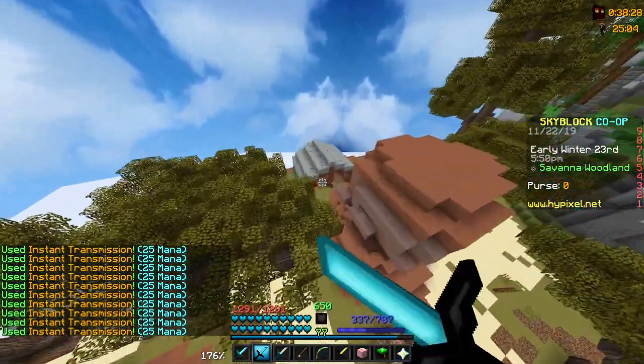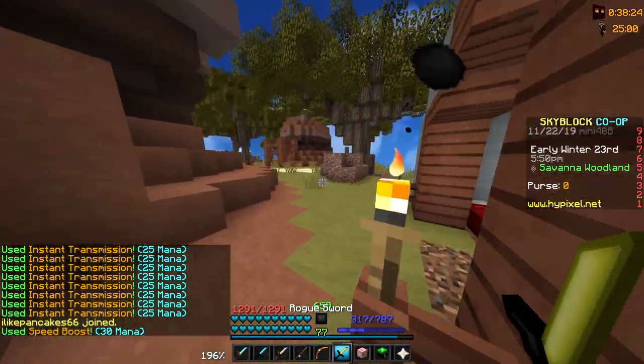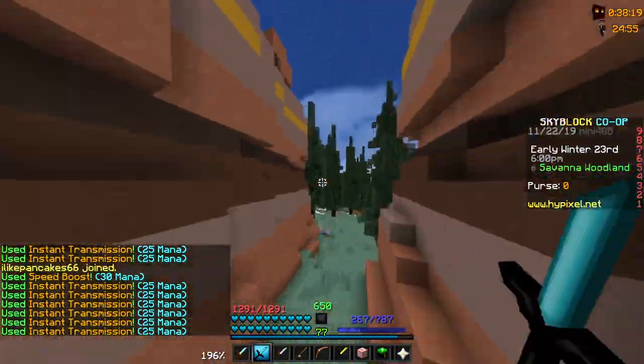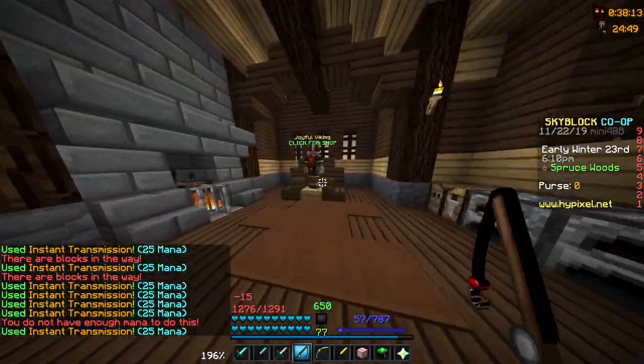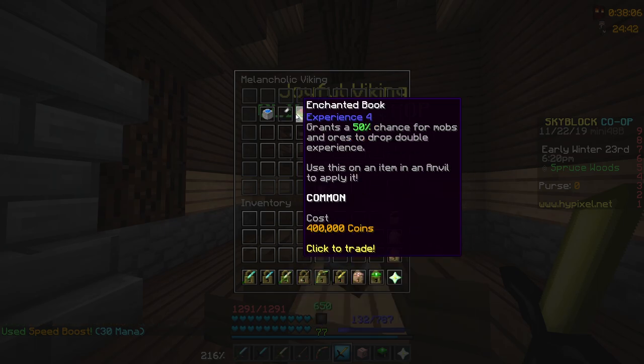The next thing you're gonna need is a raider's axe. You can purchase it — it's in the viking shop. It's right here, it's the raider axe. It's 130,000 coins, pretty cheap, and most people will be able to afford it.